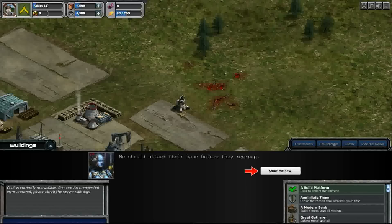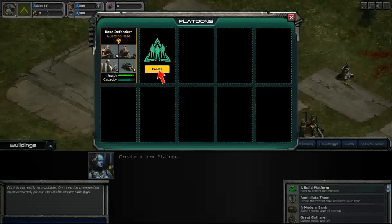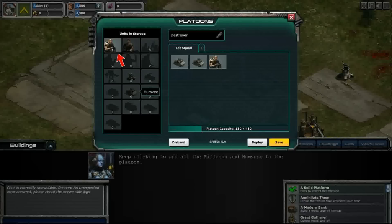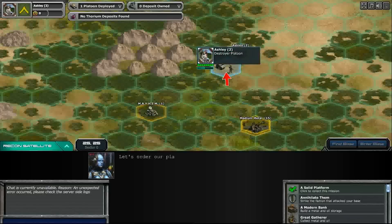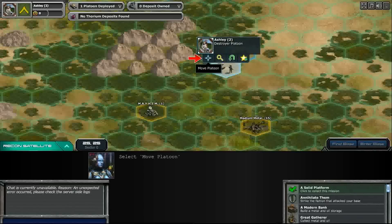We should attack their base before they regroup. Let's go smash them. First we've got to put together a platoon — open this up, create a platoon, select what we want to put in there. We've got little humvees and some riflemen. Wait until we become elite versions, then they're really going to be doing good. Deploy them — click on the map on your deployable area. You can also click on any empty hexagon to deploy troops or platoons to those areas.